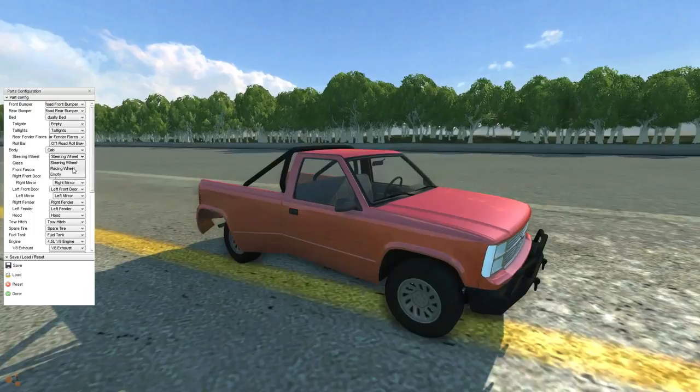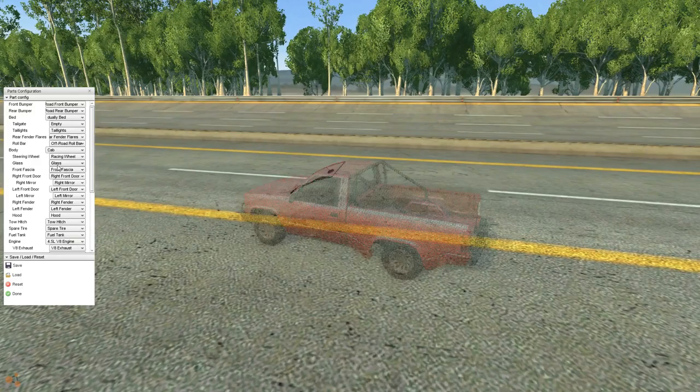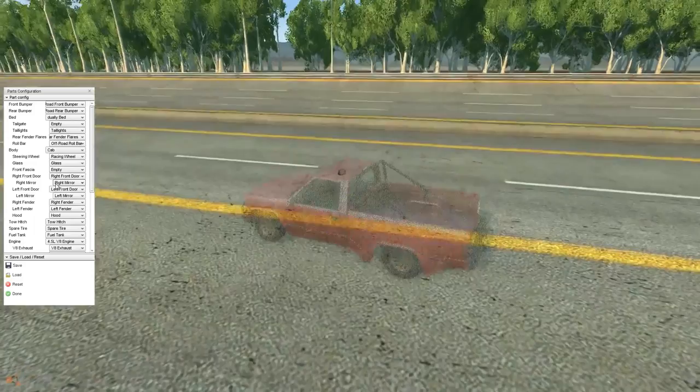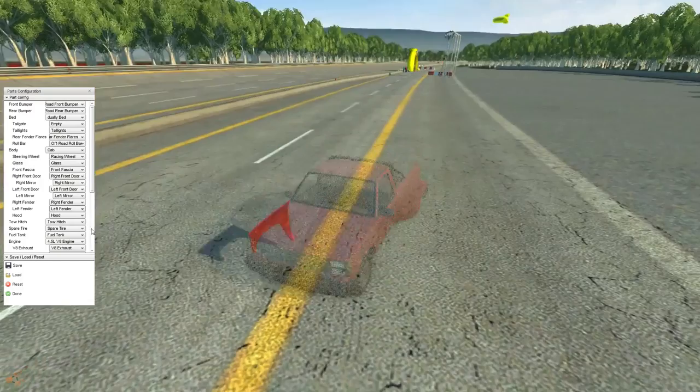We're going to have to go with a cab on there — that's a must. Steering wheel — we can go with a racing wheel, let's see what that looks like. For glass, we're definitely going to have some glass on there. There's a 'Fiasco' option — not 100% sure what I just removed right there, but it seems to be related to the front where the lights are.